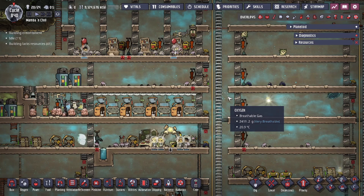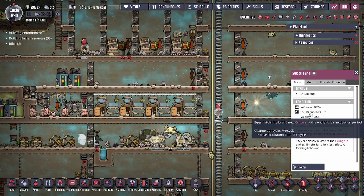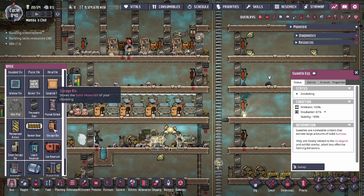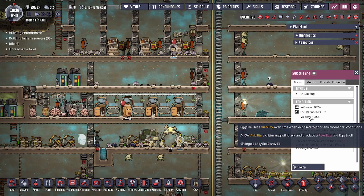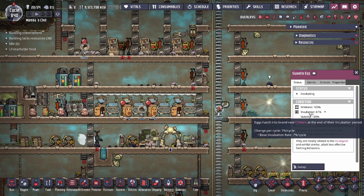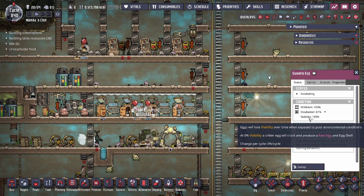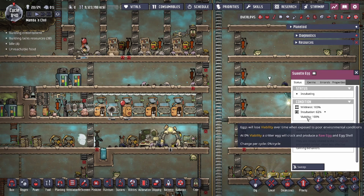Critter eggs have an incubation rate — a fixed amount of incubation progress per cycle. Once it hits 100%, the egg hatches. Below that is viability: when you store an egg in a storage box or loader, it loses viability and incubation progress drops to 0% per cycle. If viability hits zero, you've stored it in a bad environment too long and you get a raw egg instead of a critter. You can cook a raw egg into an omelet, but you lose the critter and get less happiness.